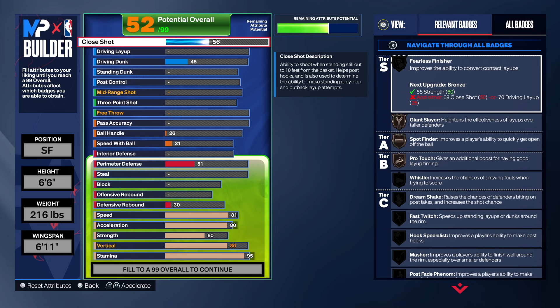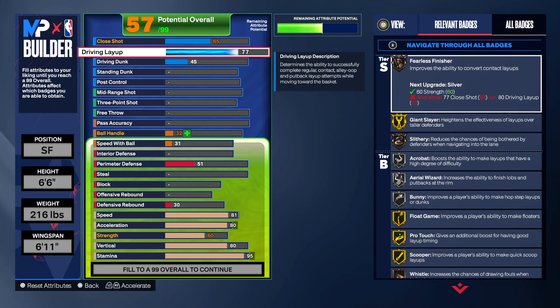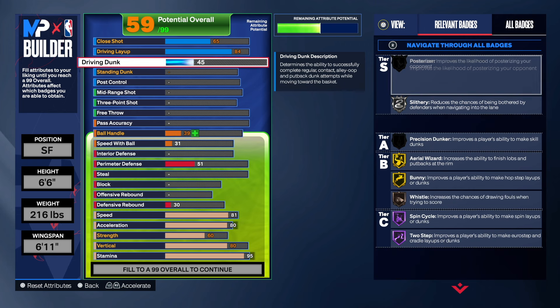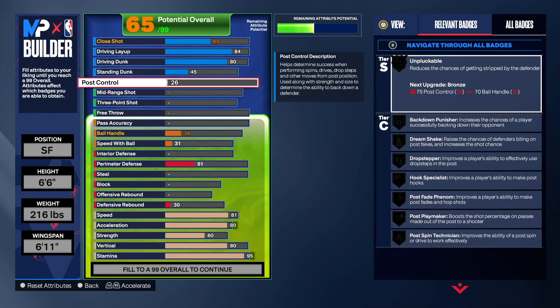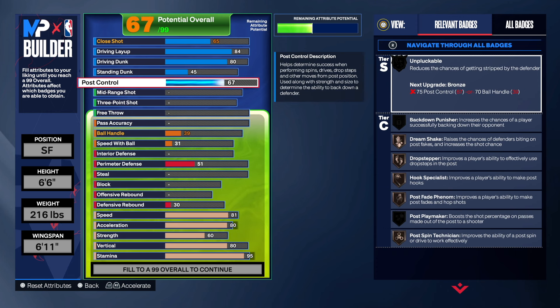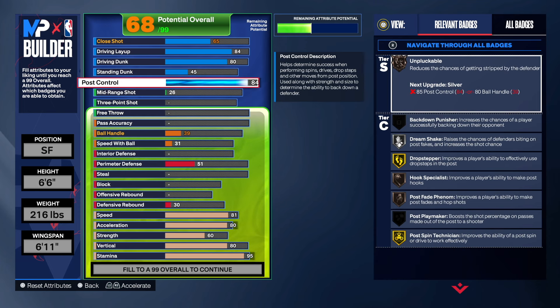Close shot I just want 65, we're just gonna go 65 here. Driving layup - 84, very important. 80 on the driving dunk so you're gonna be able to dunk the ball with no issue. For the standing dunk I went 45 so we can get those standing dunk animations. And of course 85 post control.